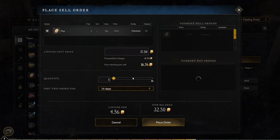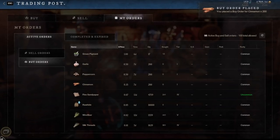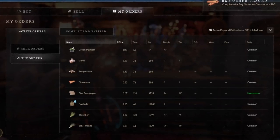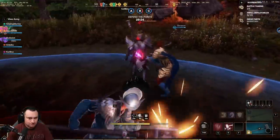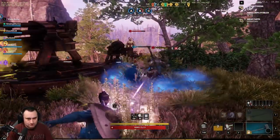One of the easiest types of buy orders are items low-level players find that are worth a lot of money but they usually don't know it. On my server it was eggs for a long time — I put in a buy order for one or two gold for each egg, then turned around and sold the eggs for 20 or 40 gold each day. You can also do this with herbs in each specific town. For example, I'll set buy orders for 50 cents for garlic in Everfall, peppercorn in Monarch's Bluff, mint in Windsward, and cinnamon in First Light. Then I collect all of them up every day and drag them to Everfall and sell them for three, four, sometimes ten times what I paid.